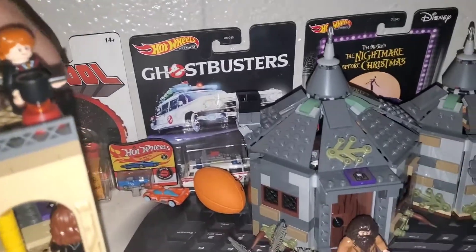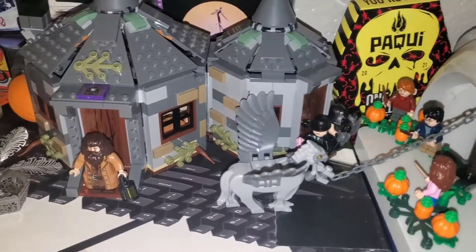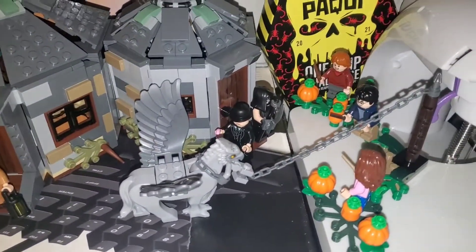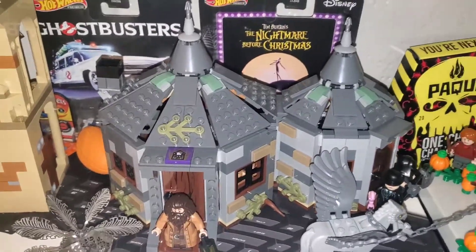The next one I'm not going to turn around — it's just too much of a hassle — but that's Buckbeak's Rescue. We've got Hagrid, the Minister of Magic, the Executioner, and the kids with Buckbeak.